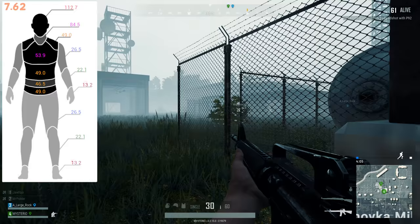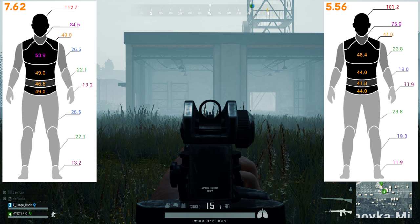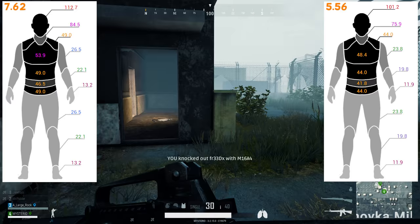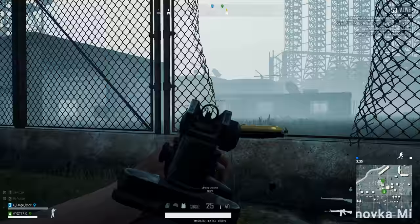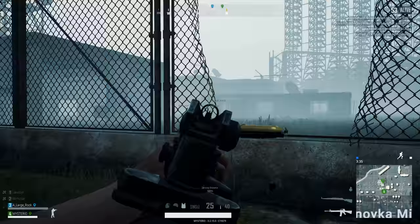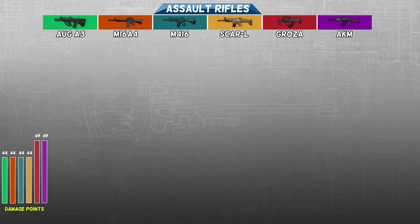So far we've talked about the damage for an individual shot, but that's not the only criteria that determines how powerful a weapon truly is. We also have to take into account the rate of fire, which refers to how fast a gun can spit out bullets. Now we have to talk about these guns individually because they don't all deal the same damage per second. To measure DPS, we will assume that all shots hit the target in the same parts of the body. The AUG A3 shares the same DPS with the M416 because they both have the same rate of fire at 0.08 seconds per shot, or around 11 shots per second. This is a slight increase from their previous rate of fire of 0.09 seconds.